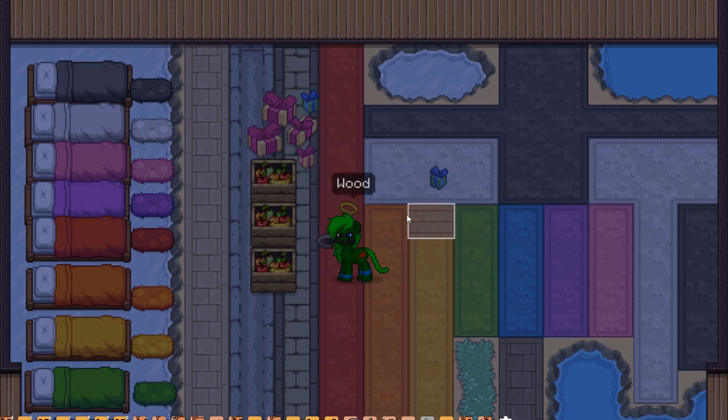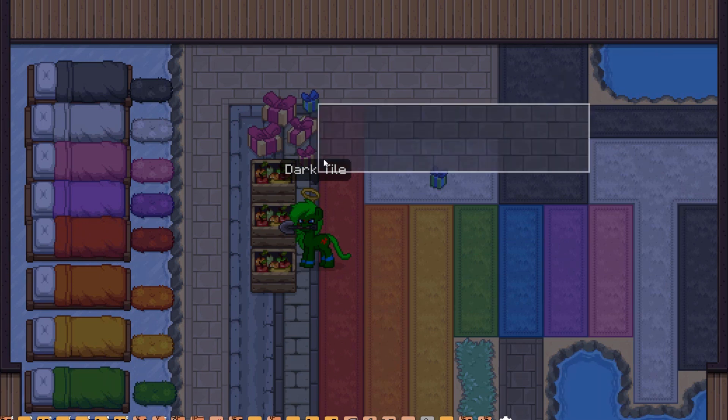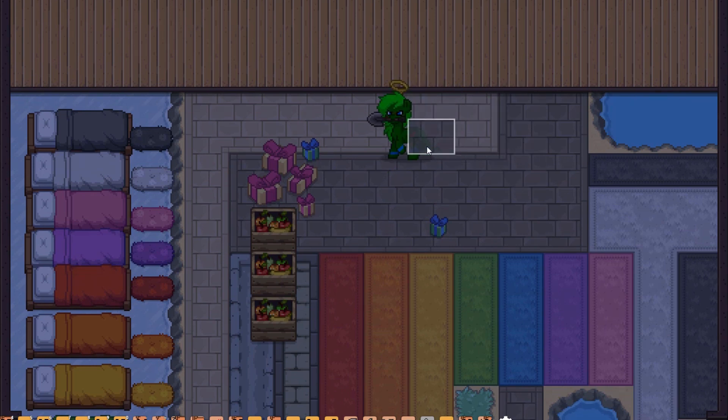The last update gave us some new tiles — this little light tile and this dark tile. I never really mentioned those in a video because it wasn't really that big of an update — basically just those tiles plus a couple of fixes. They did fix some issues; apparently one of those was players getting cloned in some cases. I'm very disappointed that never happened to me so I could record it. But at least they fixed that, because that's good. There are lots of fixes with this update.